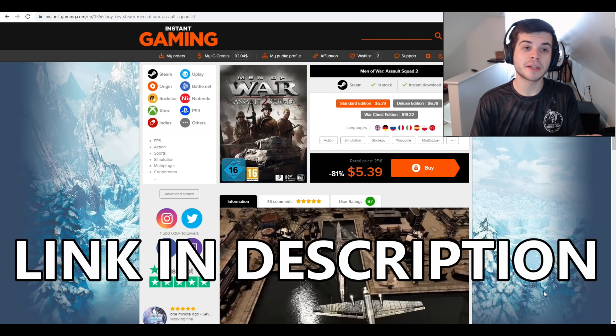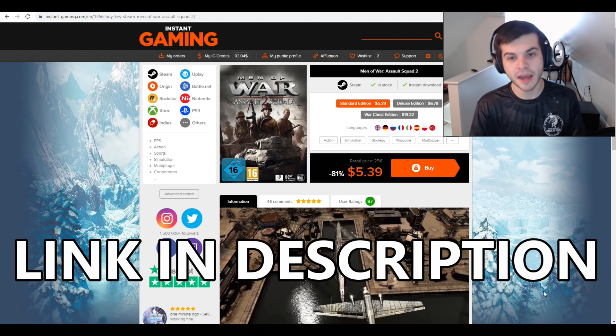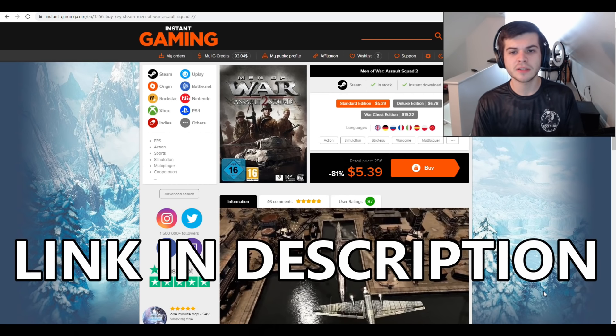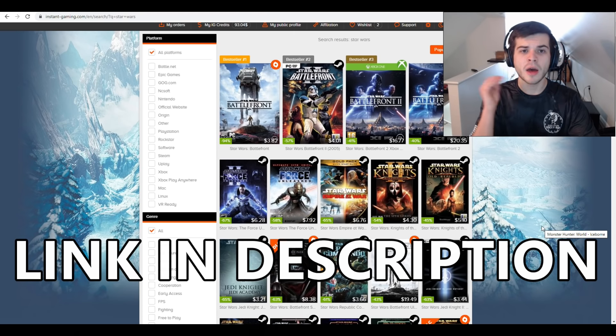Real quick before this video begins, I want to thank my sponsor, Instant Gaming, for sponsoring this video. They sell really cheap games for almost any console you could think of and PC. Men of War Assault Squad 2, a game I play a lot on the channel, is only $5 compared to its retail price of $30. They achieve this by buying games in bulk during Steam sales and then selling them back to consumers for a cheaper price. It is completely legit — I use it to buy all of my games personally. They also have a wide variety of Star Wars games: every Star Wars Battlefront you could imagine, the Force Unleashed games, Knights of the Old Republic, Republic Commandos — all for extremely cheap prices.